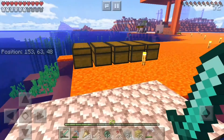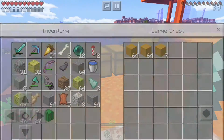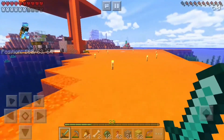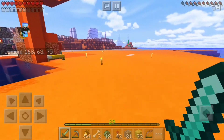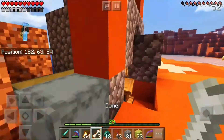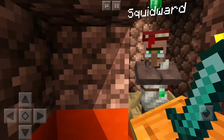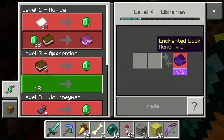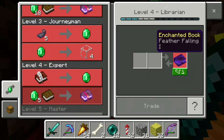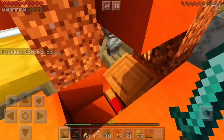Here's a mini storage system for Mesa exclusive blocks — sand, terracotta, all the natural terracotta types. Here are my lovely villagers, Santa and Squidward. Squidward's trades: mending for 38, mending for 18, and feather falling for 5. Pretty decent — he's amazing.